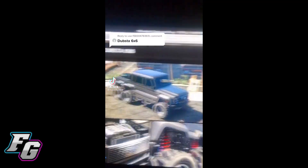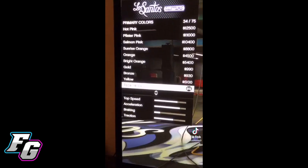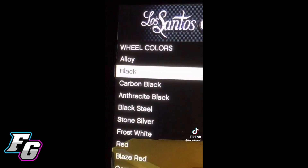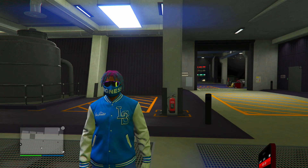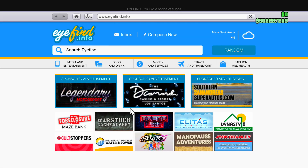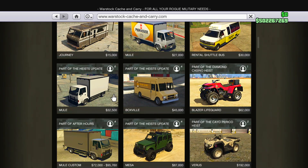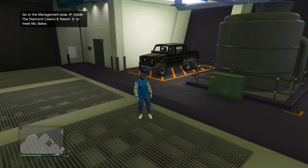Getting into the next one — it looks like he's going to show us how to customize a Dubsta 6x6, which is a car I never really customized ever. This actually looks like a cool build. Hopefully I can make it exactly like this because it looks pretty cool. I think you get the Dubsta 6x6 in Warstock, right? I need to click sort by price. Yep, here it is — the Dubsta 6x6 is actually cheap. How is this cheaper than the Gauntlet and it's a 6x6?